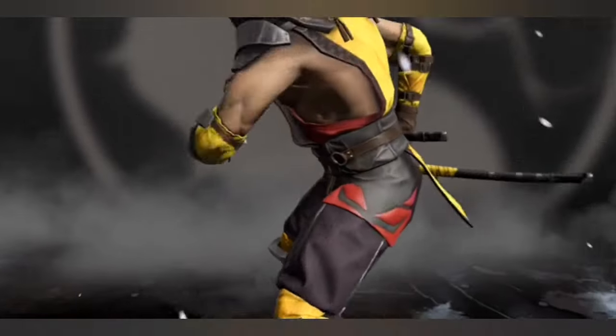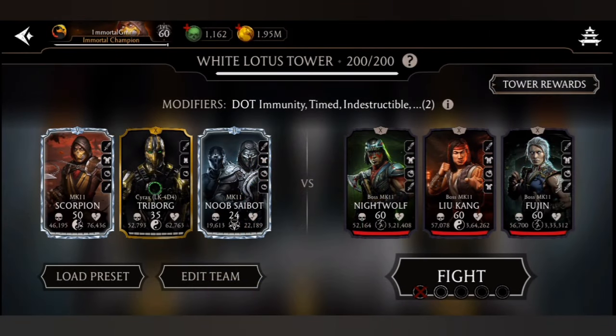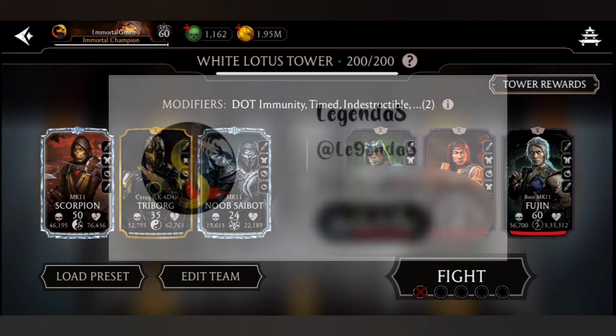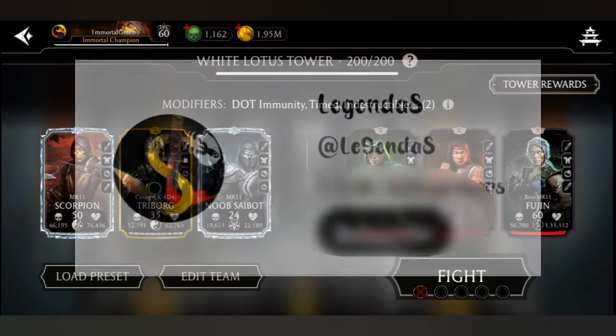Hello everyone, this is ImmortalGamer and welcome to MK Mobile. Feral 200 second round, and today I am going to beat this battle with the team you can see on the screen — only Fusion 5 MK11 Scorpion and support characters Cyrex and MK11 Noob. Let me tell you, this strategy is inspired by my friend and the best MK Mobile player, the one and only legend, LegendUs. A huge shoutout to LegendUs.